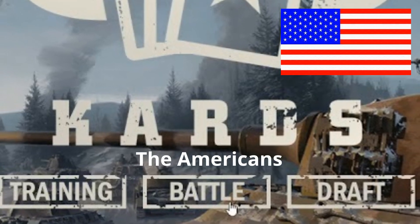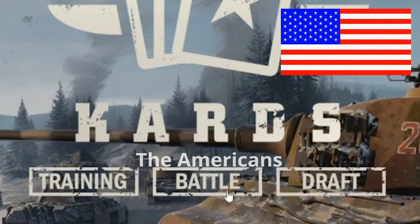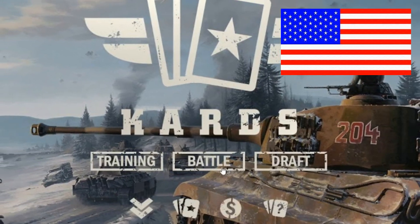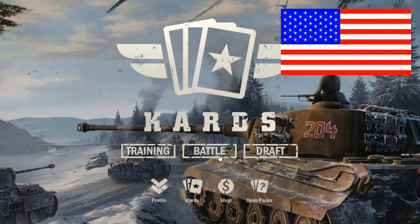Cards with a K is a game of light strategy which pits the powers of World War II deck versus deck, card versus card, and we're going to take a look at it here today on Legendary Tactics.